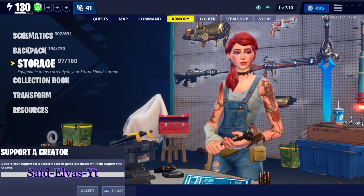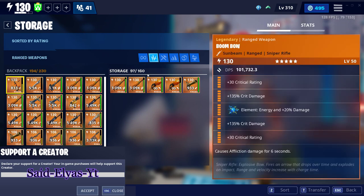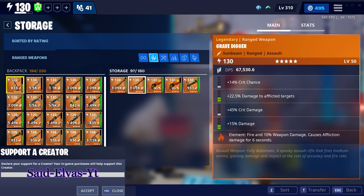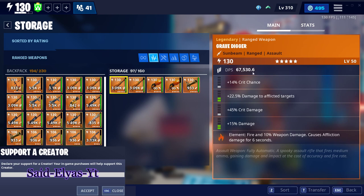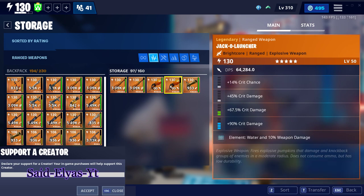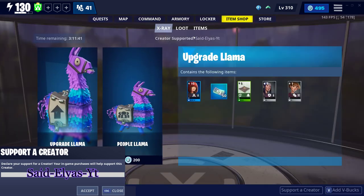Hey, what's up guys and welcome back to my channel. Today's video we're going to be talking about the Nature and Water Jacko giveaway. I have two Grave Diggers that are modded or legacy — you can see there's the element in the bottom, perks only has three or four perks. I have this Water Jacko and this Nature Jacko that'll be given away each week, and I also have this 130 Jack's Revenge to give away.